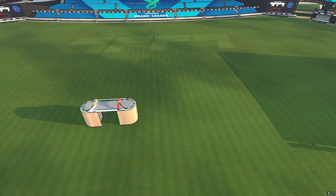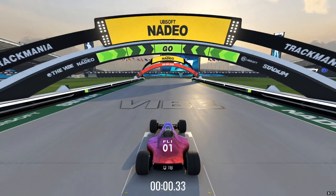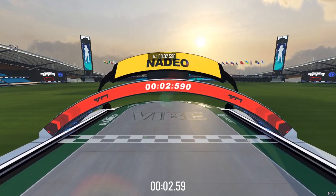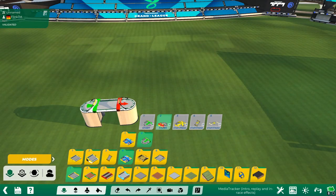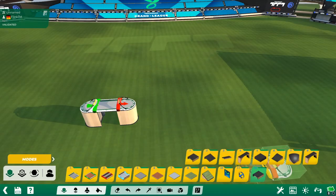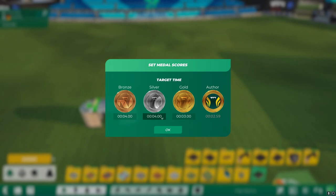You can then click it and validate your track, otherwise you cannot release it. We have now driven the track and have set the author time. With the author time there will also automatically be some times for gold, silver and bronze, and you can edit those in Set Map Objectives if you want different times.